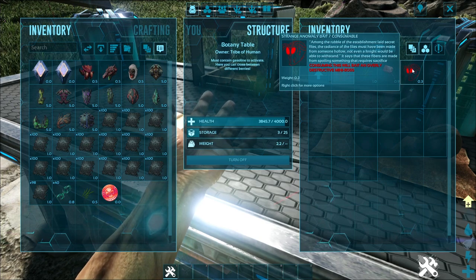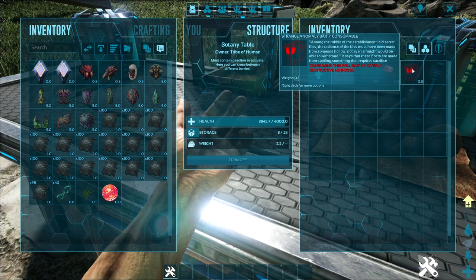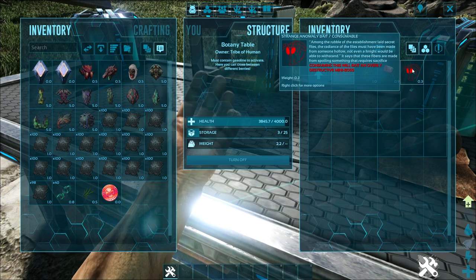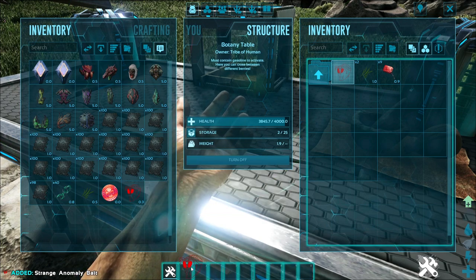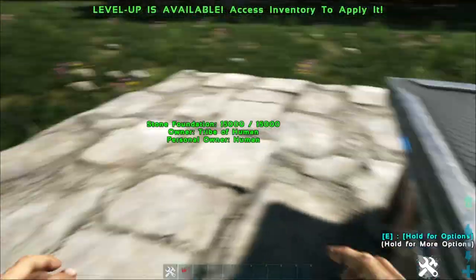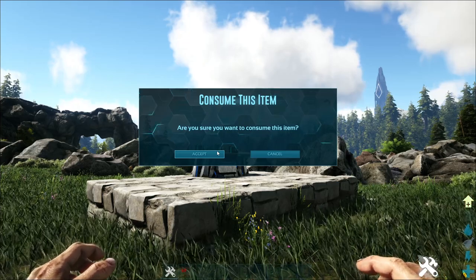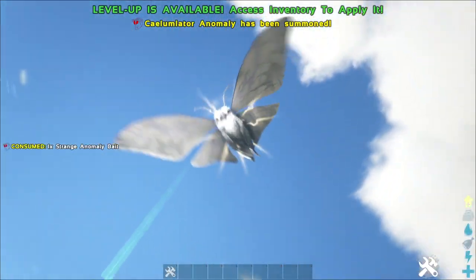As it reads: 'Among the rubble of the establishment laid secret files, the radiance of the files must have been made from someone hollow. Not even a knight would be able to withstand.' It says that these Fibres are made from spoiling something that requires sacrifice — basically referring to the fact that you have to sacrifice one of the Moth-Lymentria hybrids. I'm just going to press 2 to summon it. Even they ask you whether you want to consume it or not. Make sure you consume this item not anywhere near your base. And that will spawn.